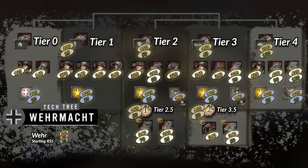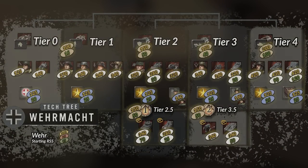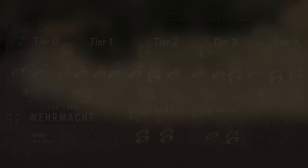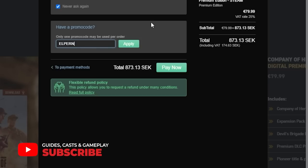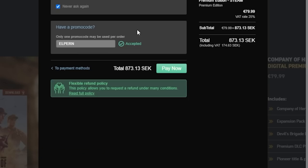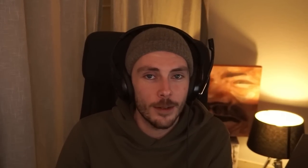You can find high-res versions of the latest tech trees shown in the video over at my Discord — the link's in the description. If you liked this video, please make sure you're subscribed to support me as a creator. If you have any plans of purchasing Company of Heroes 3, you can do so while simultaneously supporting me by using the link in the description and using code ALPERN at checkout. Thank you very much for watching!